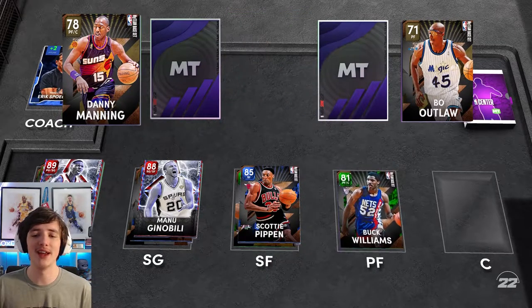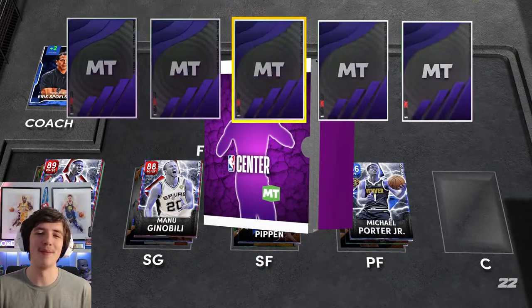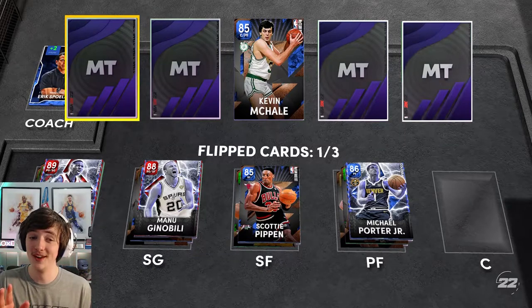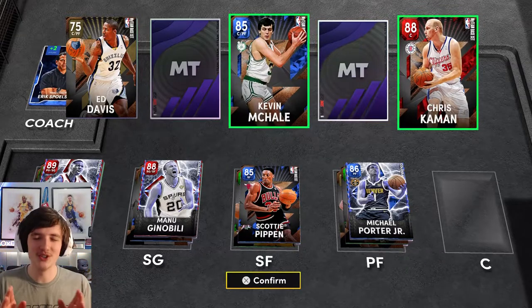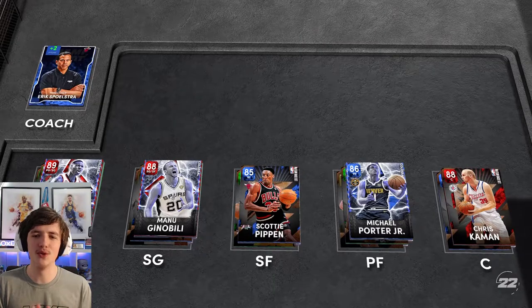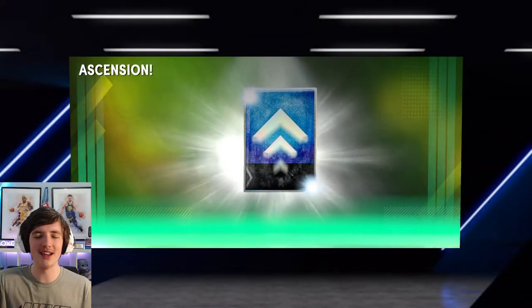This is where good things happen to us. Our center position: Kevin McHale and also Chris Kaman. I cannot tell you enough — Chris Kaman is so nice on draft. He is so damn good, setting screens for Damian Lillard. This guy is amazing. And here it is: 10-0. Done. Look at that — click of a button. If you do want to watch it, it's on my Twitch streams.